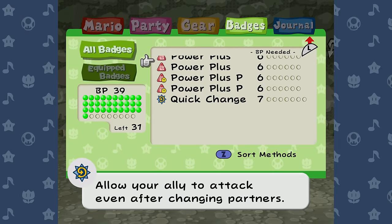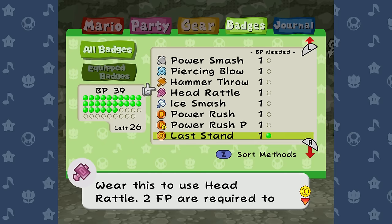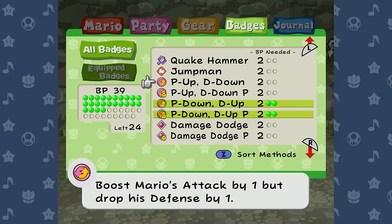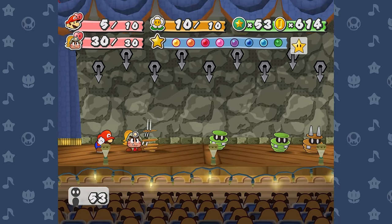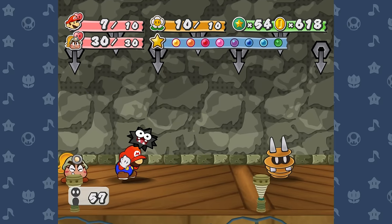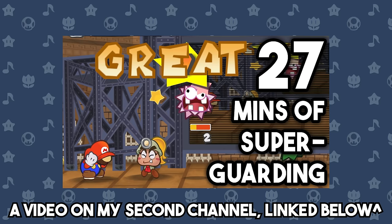Right off the bat, I threw on all the defensive badges I had, including a Defend Plus, a P-Down D-Up for each of my characters, as well as some Last Stands. The plan was of course to superguard as many things to death as possible, especially early on in the pit when enemies have low attack and health. Floor 1 had a single Gloomba, which is no problem. Floor 2 had 5 Spanias, which takes a second but is completely risk-free since they don't do damage even if I miss my superguards. Floor 3 has a couple Spanias and Fuzzies — the Fuzzy timing can be kind of hard, but I got a little bit of practice with it last time.